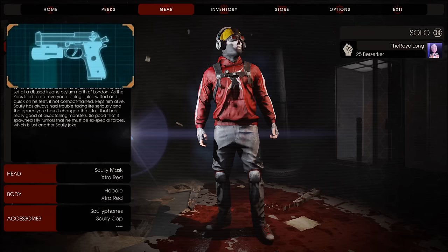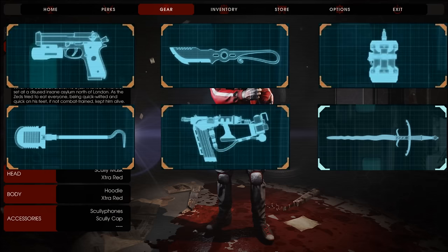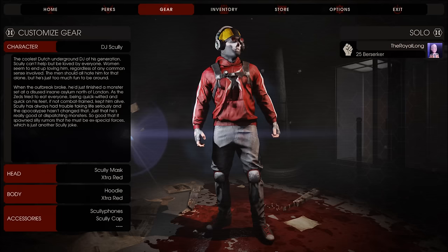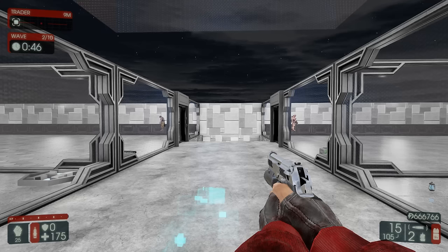Here is the current arsenal available to the Berserker class: the 9mm pistol, the lawnmower blade, the EMP grenade, the Crovel survival tool, the Vlad 1000 nailgun, the Zweihander, the pulverizer, and lastly the eviscerator. These are the tier 1 weapons which are available to anyone who starts off as the Berserker class within the game.